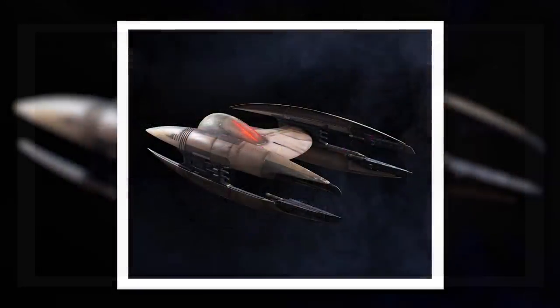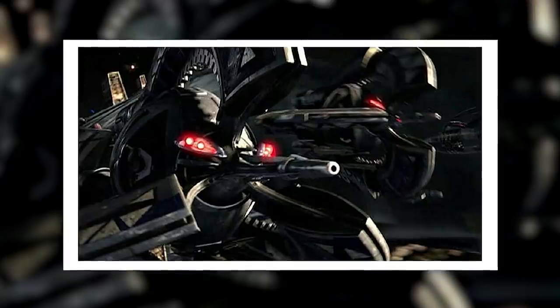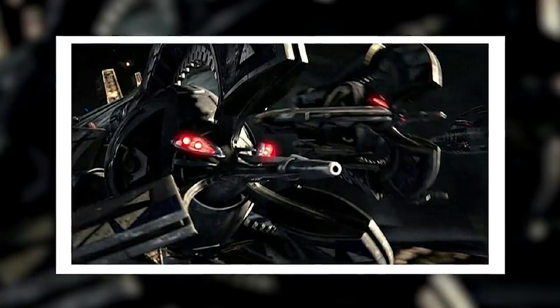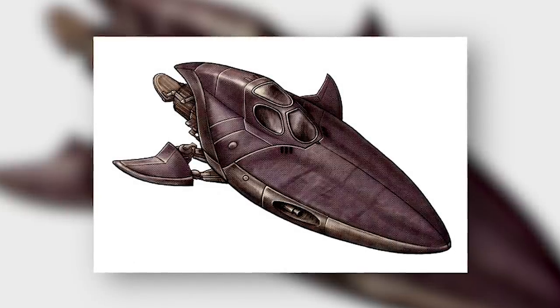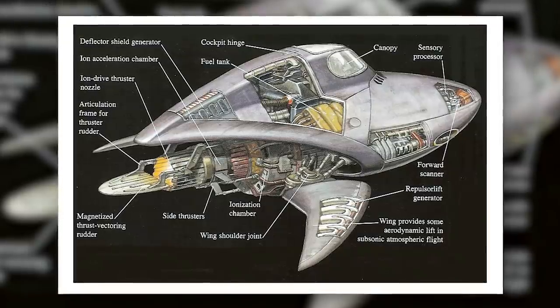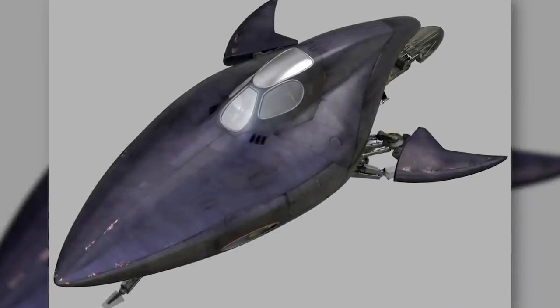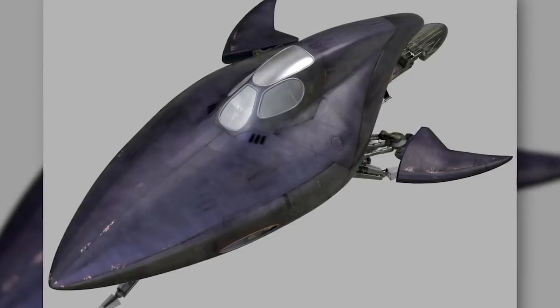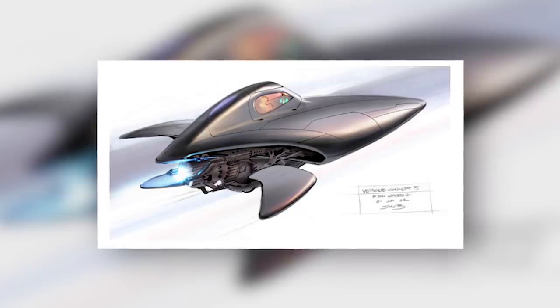The Confederacy perfected the droid starfighter, taking the concept of superiority fighters to extremes the Republic just wasn't capable of. Vulture droids were the most prominent example, as the Confederacy produced them in massive numbers and deployed them by the thousands. The Tri-Fighter went even further in pursuing the inherent advantages of these craft, while the Techno Union also produced the little-known Mank Vim 814 light interceptor for use by organic pilots. All of these craft were exceedingly small, fast, and deadly — at most half the size of the average Republic starfighter, presenting small target profiles that made them harder to hit and able to fly circles around all but the fastest Republic fighters.